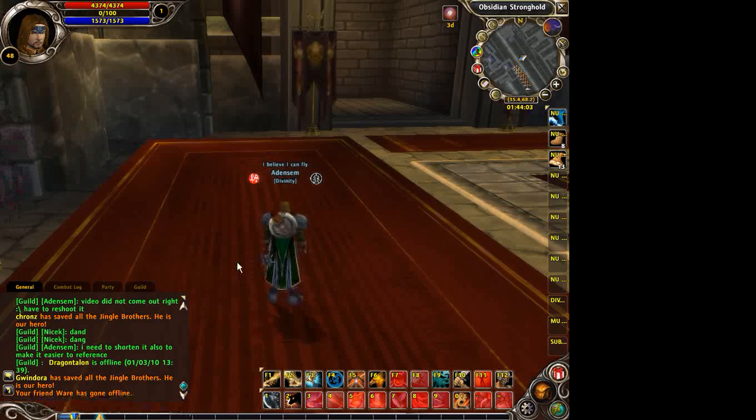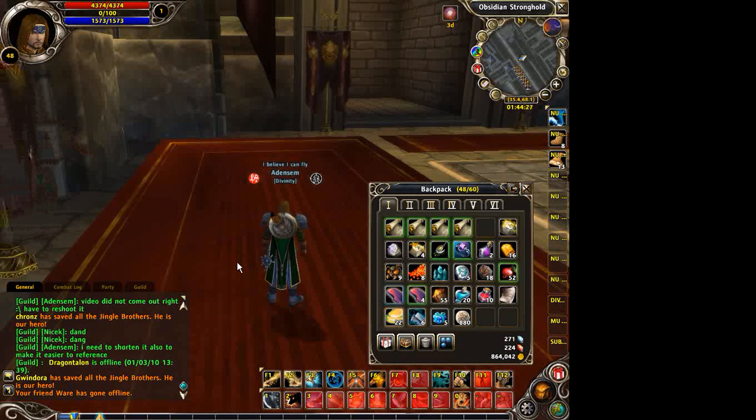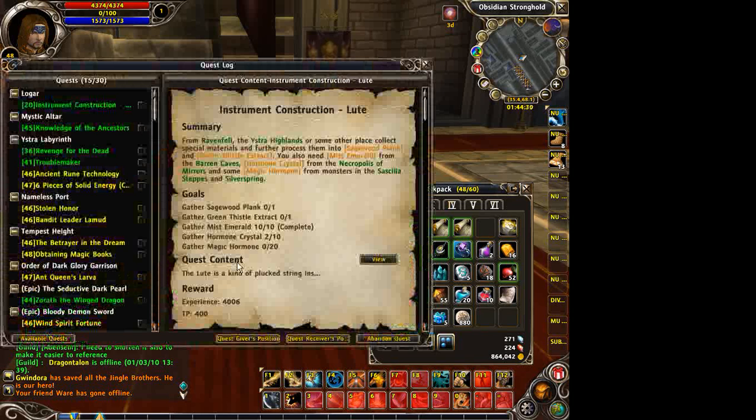There are other things you can do with chat, such as link items. You'll hear a lot of people — if you ask for help — ask you to link the item or quest. What they mean is this: if it's an item, open your bag first. If it's a quest, open your log, then press Enter to bring up the chat box. Then highlight anything on the log, like the magic book.